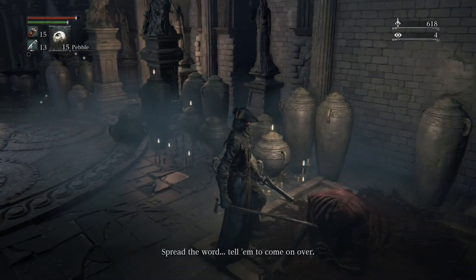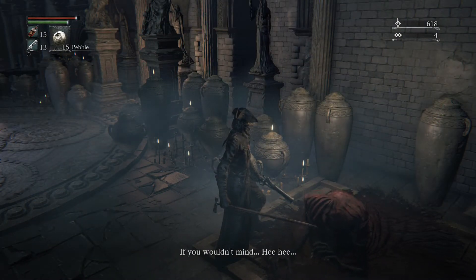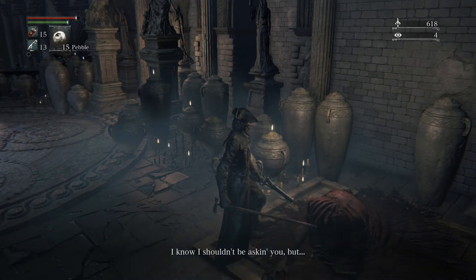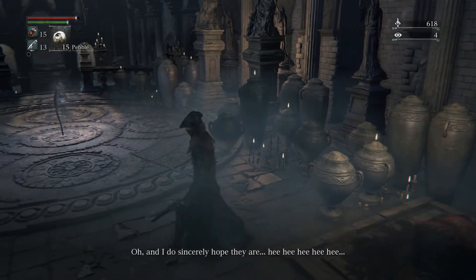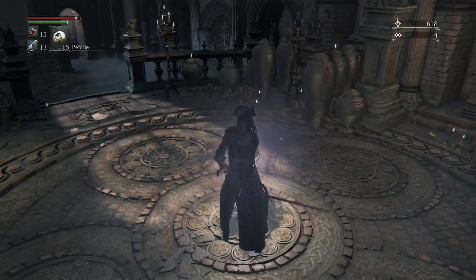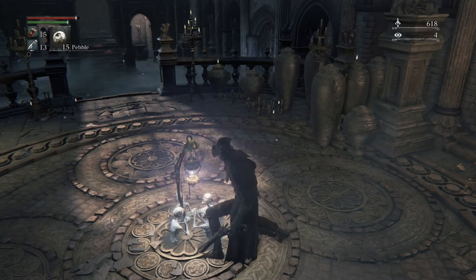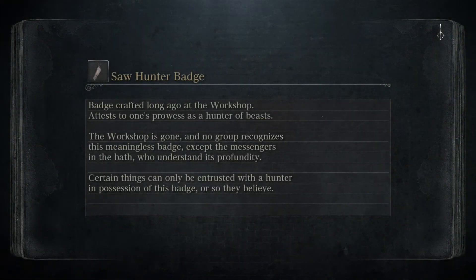So now I can go back and I can get that woman — she asked for a nice safe place. I keep saying 'niece' by mistake. Alright, cool. I guess I can go back there with this information, but I have to go to Hunter's Dream first and then go back to the other place to tell that lady about the chapel. I'm gonna do that right now.